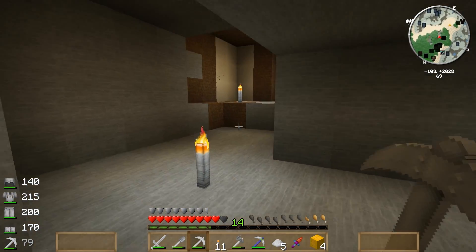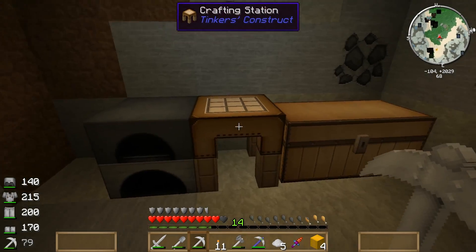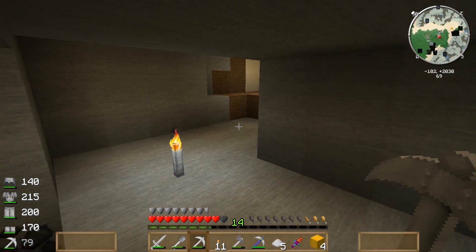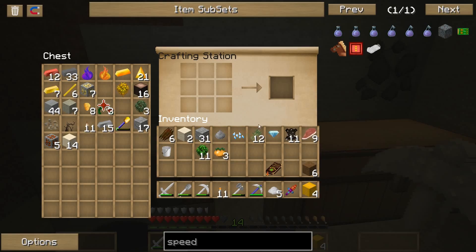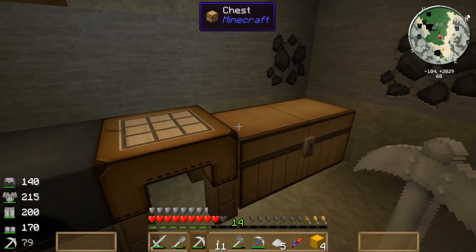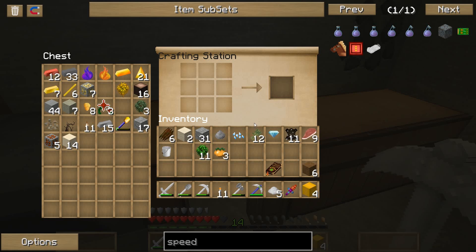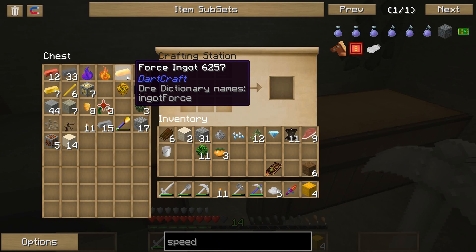You can make yourself a force pick, Saxon, if you need to — then you can at least mine everything you need to mine. You can even make a shovel too, probably, because there's an extra ingot in there. I think two gold ingots will probably give you three pieces of force ingot. So with the force ingot in there and making three more, you could get a pick and a shovel.